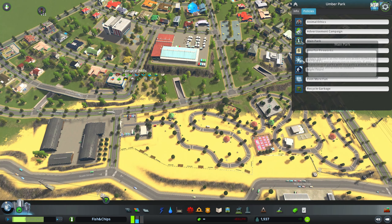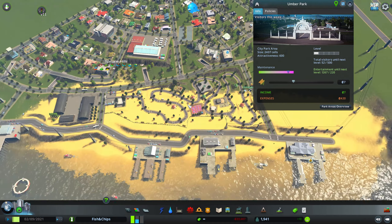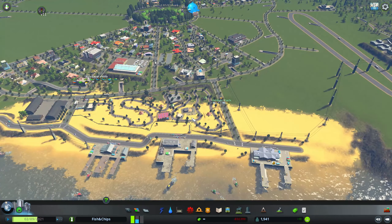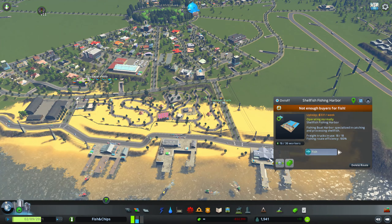I'll activate fireworks and celebrate, enable night tours for even more fun, and recycle garbage. That should pretty much cover everything I wanted to do with the park at the moment - I'll expand on this in later episodes.